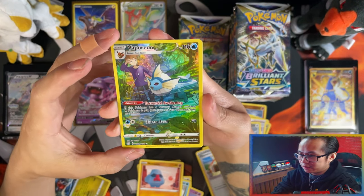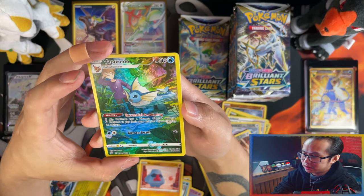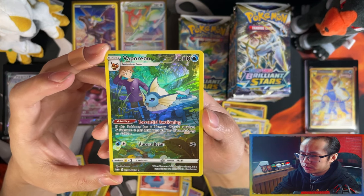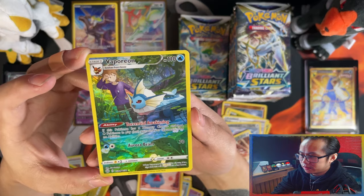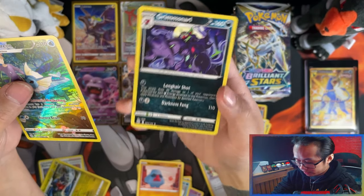Yes! Our first Eeveelution trainer gallery card! Oh my days — yes sir. Vaporeon — depending on where you're from, it's either Gary blue or green, I believe. Yes, our first Eeveelution, and it's a Grims now that I actually need. I need that for the binder!